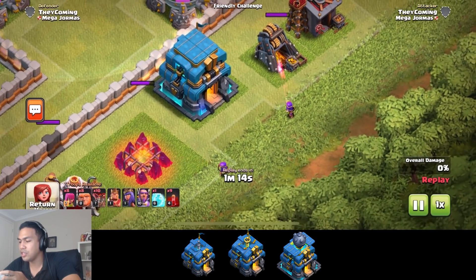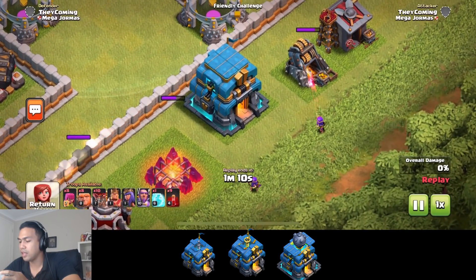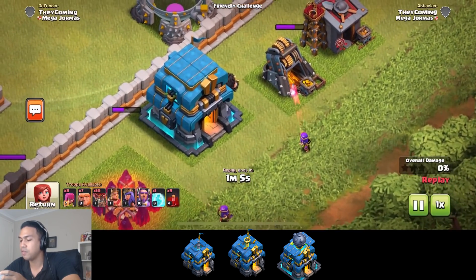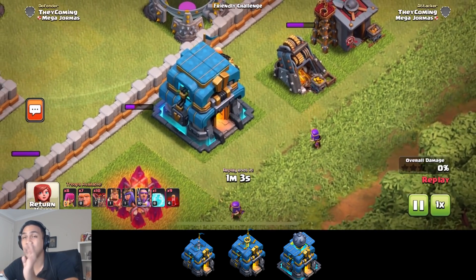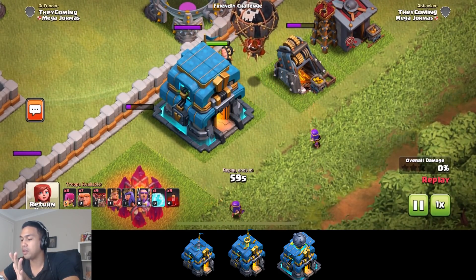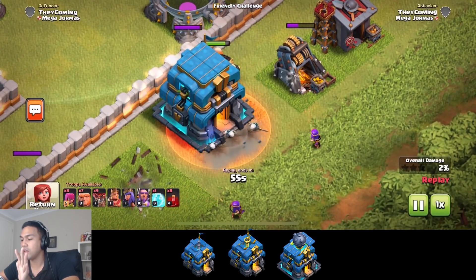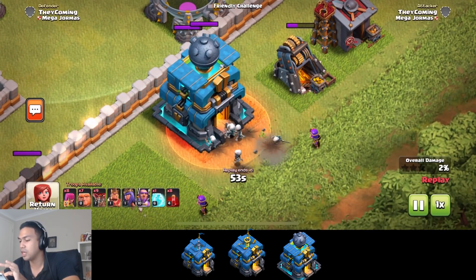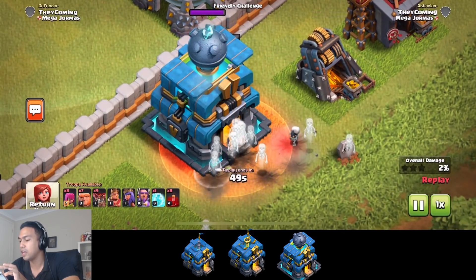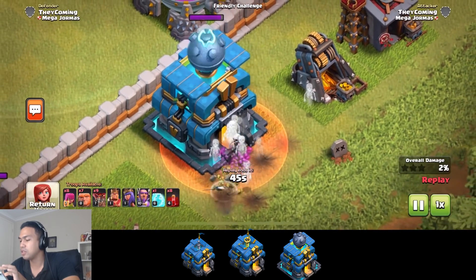As you can see here, two archers haven't activated the actual Town Hall. You can't really activate it unless a troop touches it and starts attacking it — it doesn't even pop out, it doesn't even get angry. The only way you can activate it is if a troop touches it. There's the Giga Tesla at level five, or Town Hall 12 level five — look at it zapping away there, smashing those skeletons.